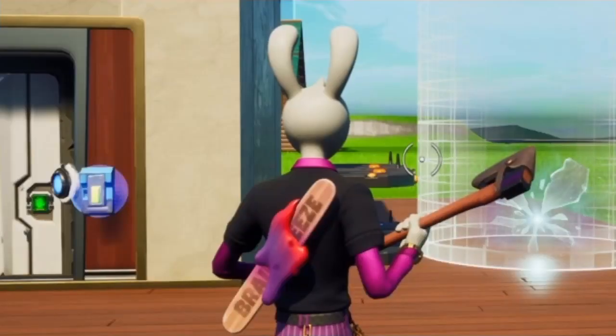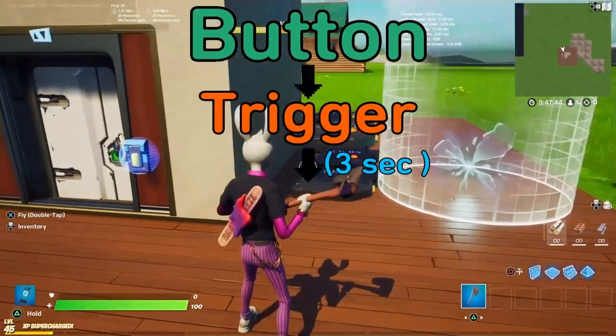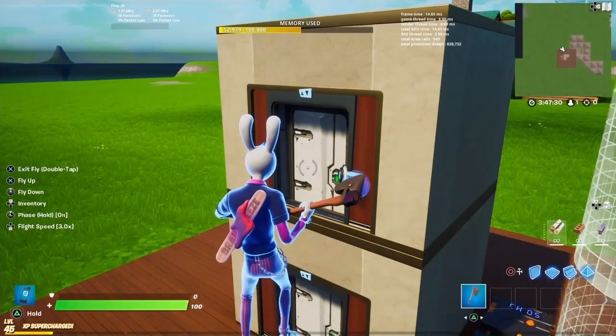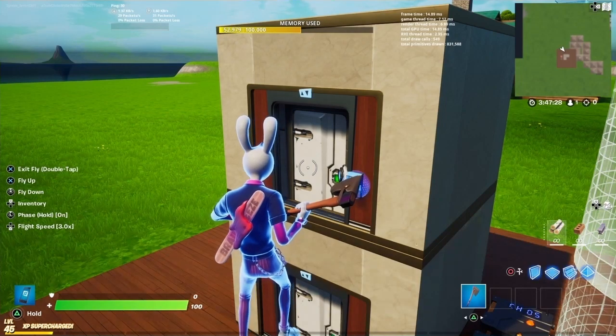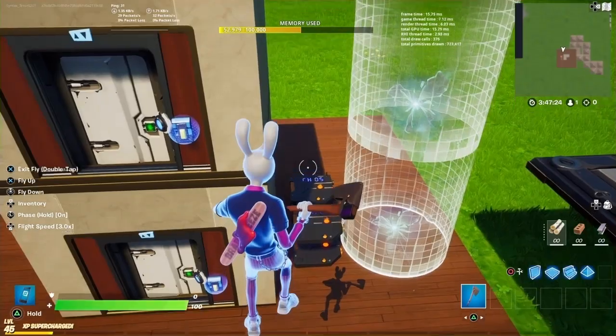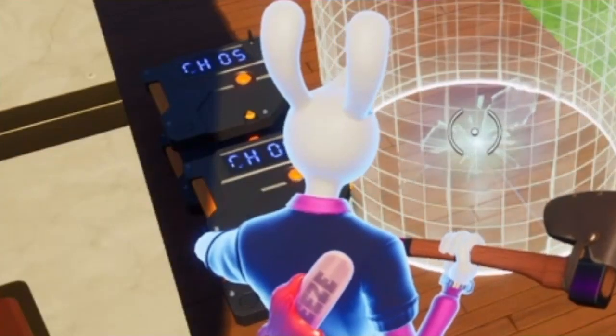I'll go over it again real quick just in case anyone is behind. Button sends a signal to a trigger — 3 seconds later it will send a signal to activate this teleporter, teleporting you upwards. Same thing with the second floor button: it sends a signal on channel 3, which sends to the trigger, then 3 seconds later that sends on channel 4 to the teleporter, activating it and teleporting you downwards. Hopefully, that makes sense.